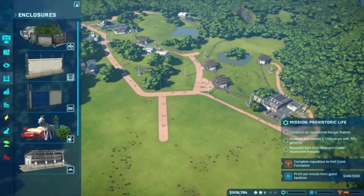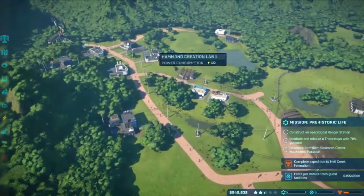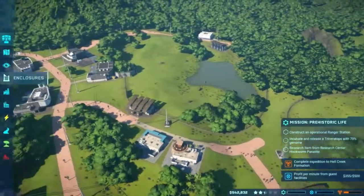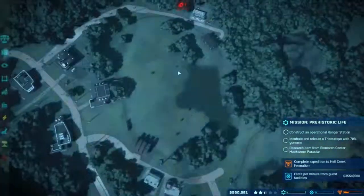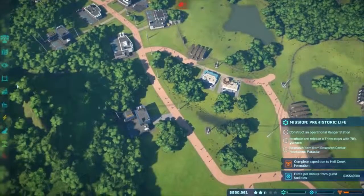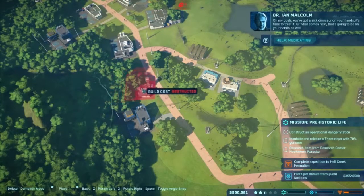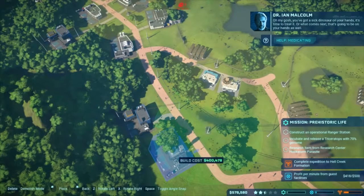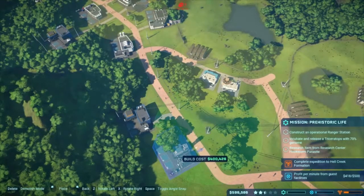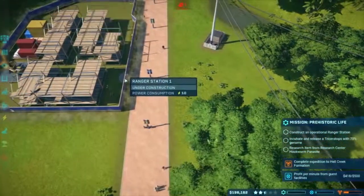I should probably get that enclosure ready to hold the Edmontosaurus. I'm gonna put the Edmontosaurus up in there - let's check the map. Yes, there's enough room up in there, great! Do I have a ranger station? Is that what I was working to get last time? Let's see - ranger station, here we go. Oh my gosh, you've got a sick dinosaur on your hands - it's time to treat it. See if I can get that close enough so I won't have to build a path, but I probably will.